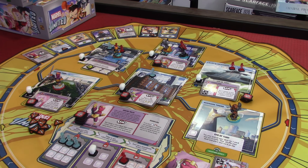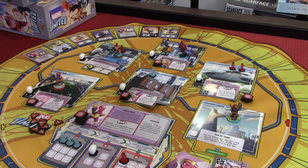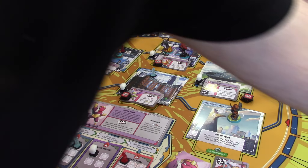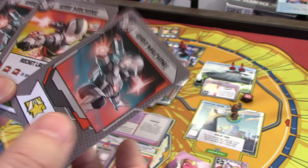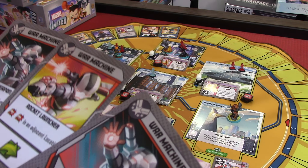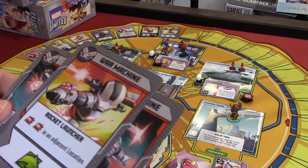If you look at the timeline, we have a move symbol from Black Widow and then two wilds. So he moved once, used one wild to move, and then used one wild to place a heroic token. That means hopefully when Black Widow or War Machine gets there, we'll be able to take care of that card and then be able to damage the enemies as well. Speaking of War Machine — he's got two cards right now because he did take damage.